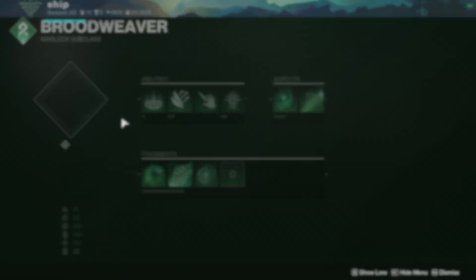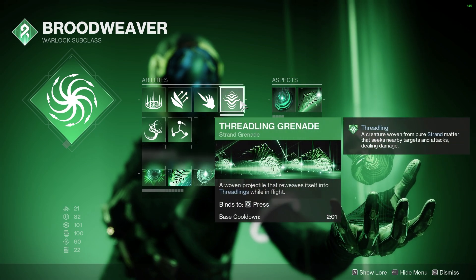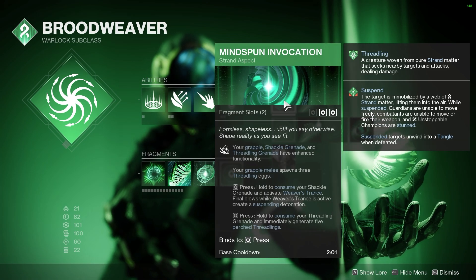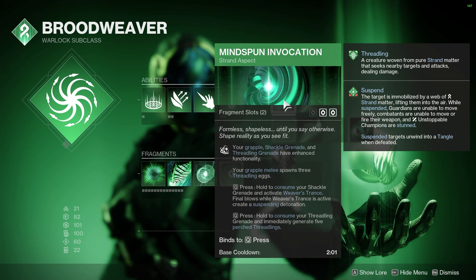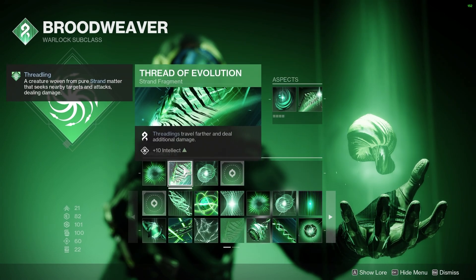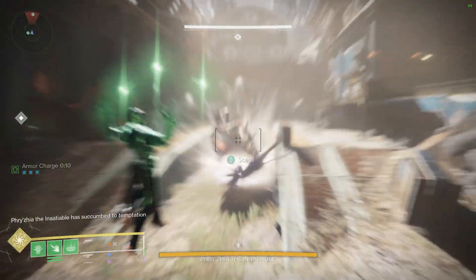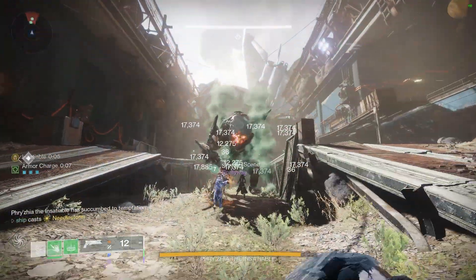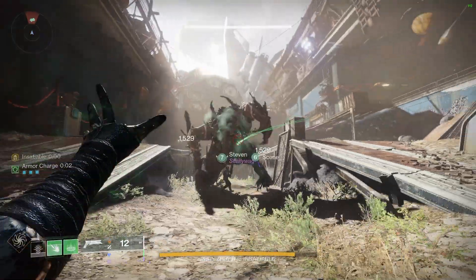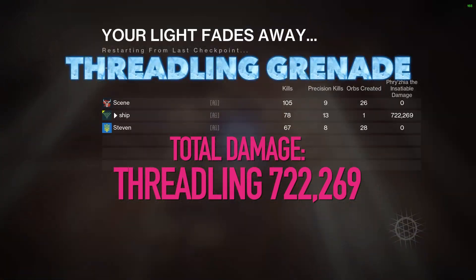Next up we have Broodweaver with the Needle Storm super. You'll want to use Threadling Grenades — we didn't even test the other grenades because the threadlings do so much damage it's no contest. We want Mind-Spun Invocation as part of our aspects since threadling grenades have enhanced functionality. For fragments, Thread of Evolution makes threadlings travel further and deal additional damage. After expelling Needle Storm, you throw one grenade, melee, another grenade, two melees — it's so much fun and the damage output is incredible, the highest overall at 722,000.